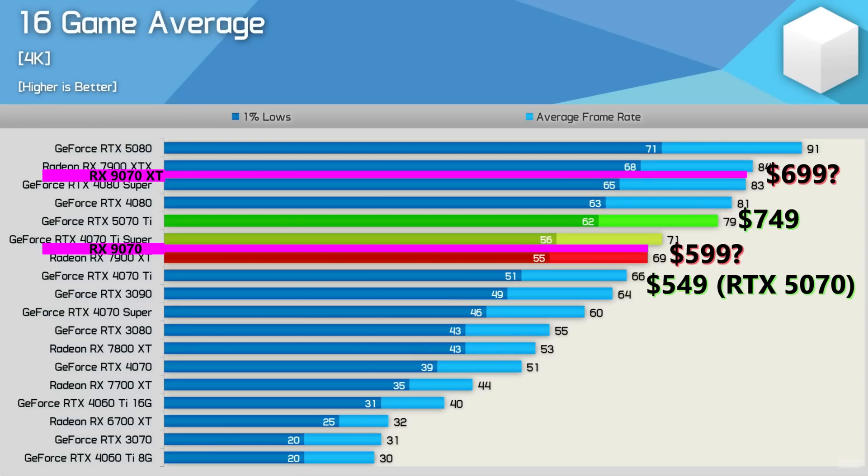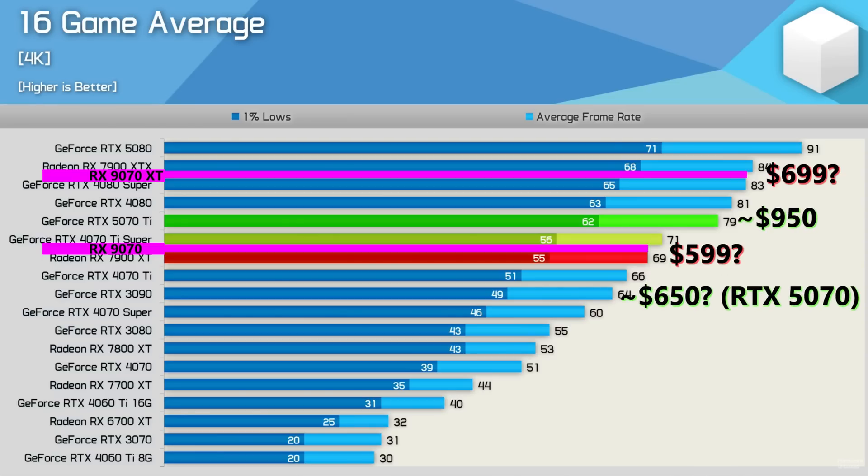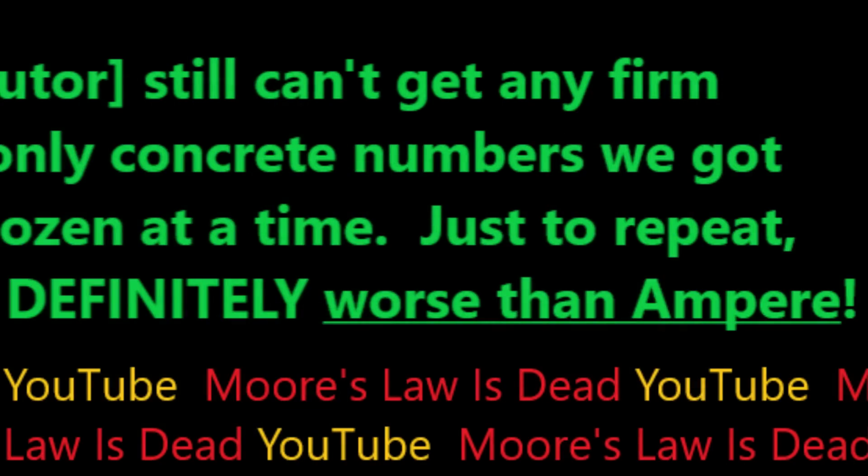If AMD goes for higher prices than $600 and $500, it's probably because of what the real price of the 50 70 series actually is. I'm about to leak to you both the average pricing AIBs have told me the 5070 Ti will cost, and the even worse availability for the 50 70 series — it is truly some of the worst stuff I have ever heard.